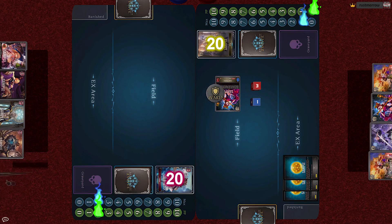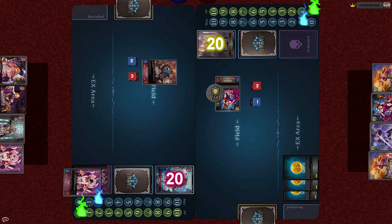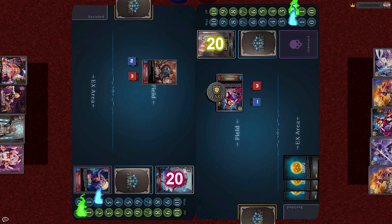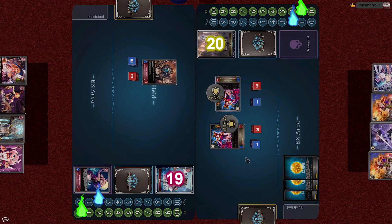Luna gains to 2. For two cost, she plays Spartoy Sergeant. On fanfare, put the top two cards of your deck into your grave — 1 and 2. She ends her turn. Iris gains to 2 and stands. For one, she plays another Snake Priestess, and then with the original one, she attacks Luna, dropping her life to 19. Turn end. With Ward, the new Snake Priestess goes into act as well.